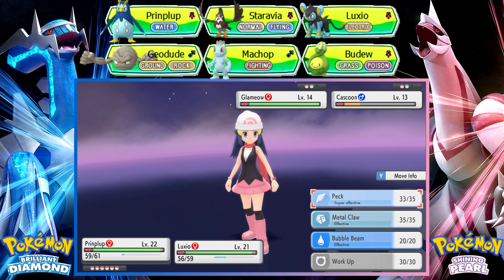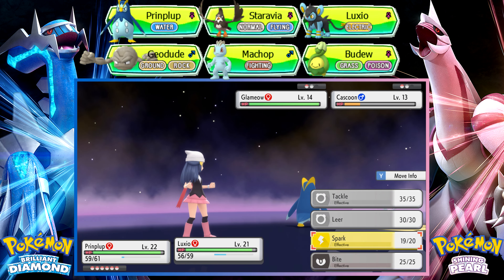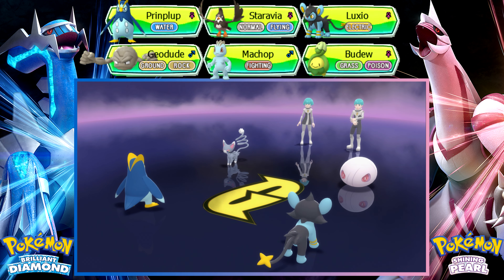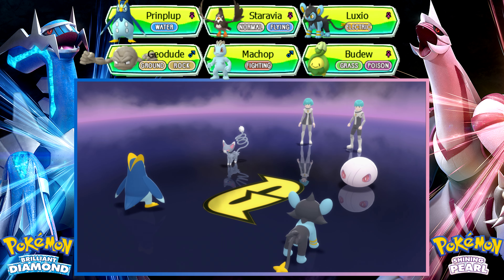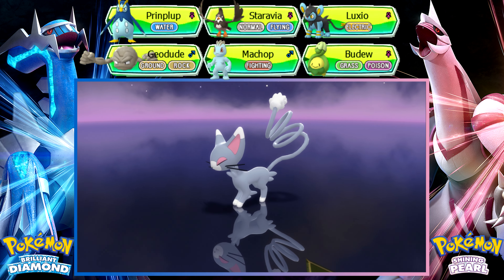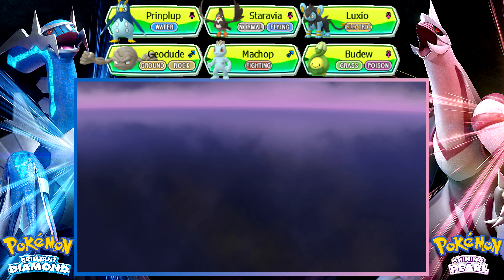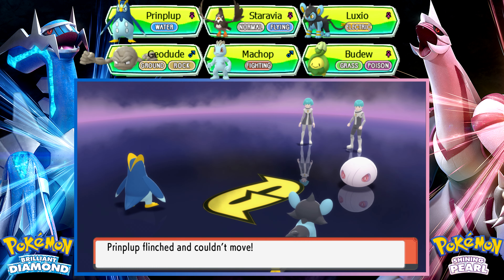That Pluck didn't kill it — it did 35 damage, so can't blame it. Fake Out is probably the most annoying move because it's just cheap damage — it's literally the name of the move.